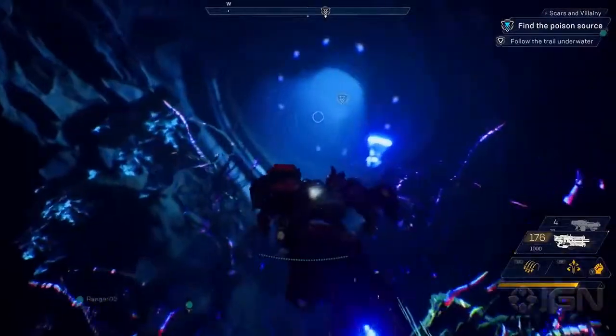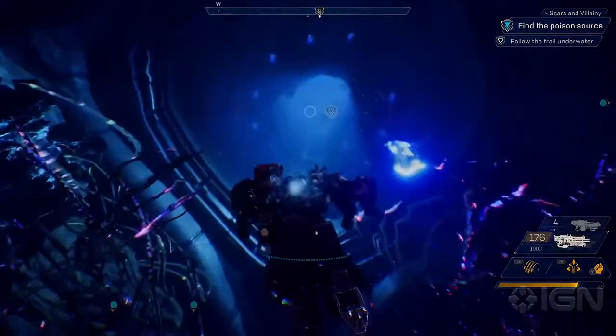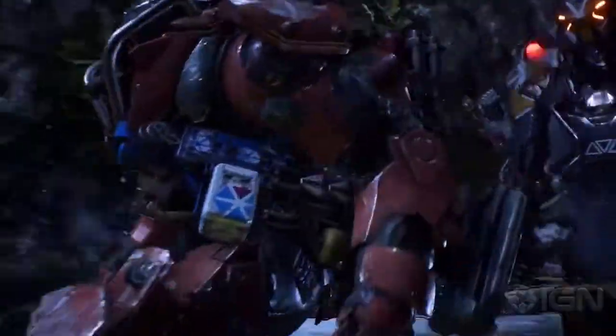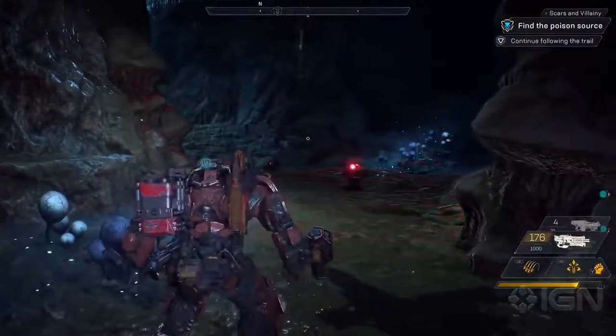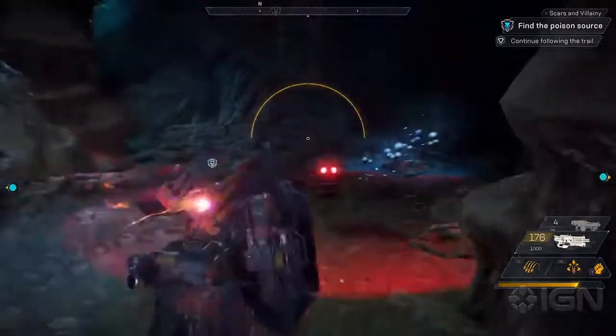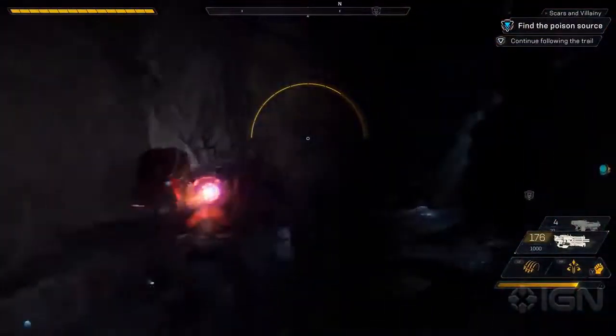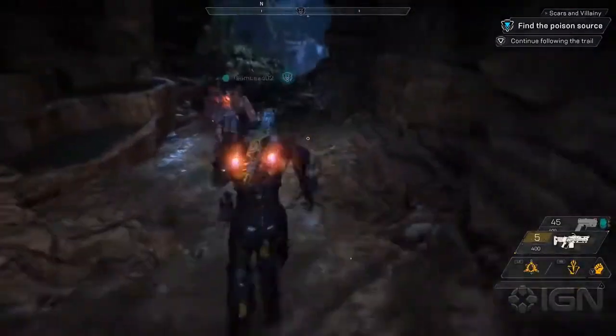Anthem is all about teamwork. This is a great opportunity to use all of our Javelin's abilities to complement one another to get through a tough enemy encounter. We can see here that the way ahead's been mined by the Scars. The Colossus is just going to pull out its shield and run through it, clearing the mines for the rest of the squad.